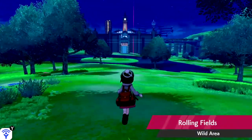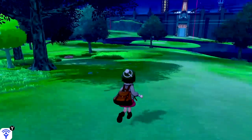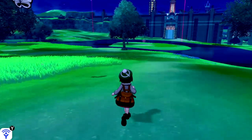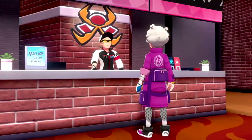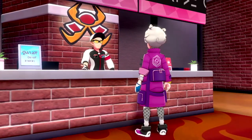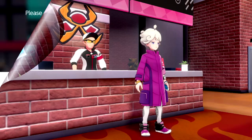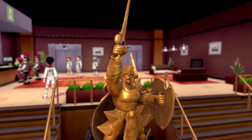In my original playthrough I spent about 5 hours in the Wild Area enjoying everything it had to offer. This time around I probably spent 5 minutes. Making our way into Motostoke, it was finally time to register for the Gym Challenge and pick our number. Those of you in chat picked Corsola's Pokedex number: 222. After that, Sonya gave us a history lesson.